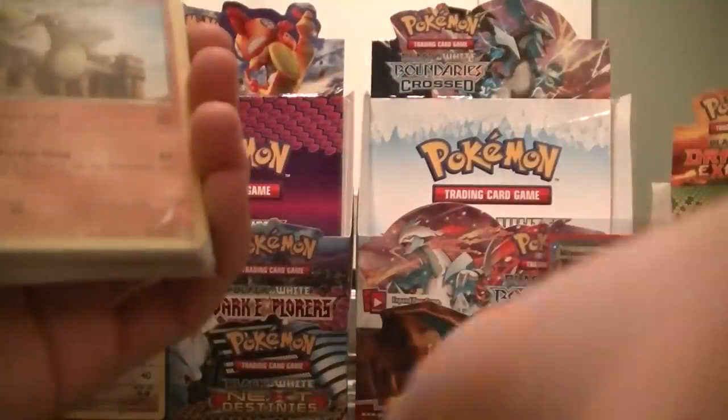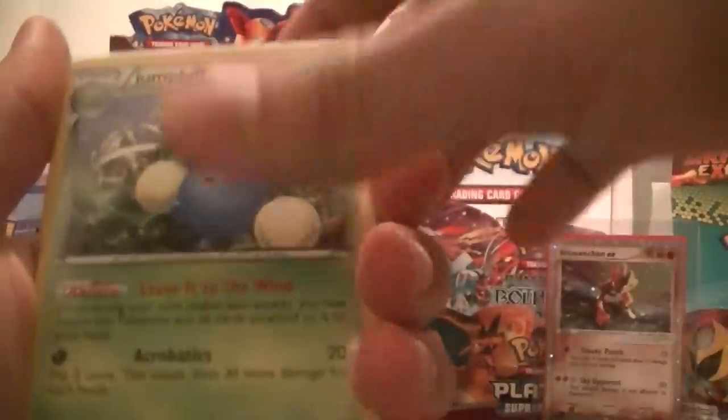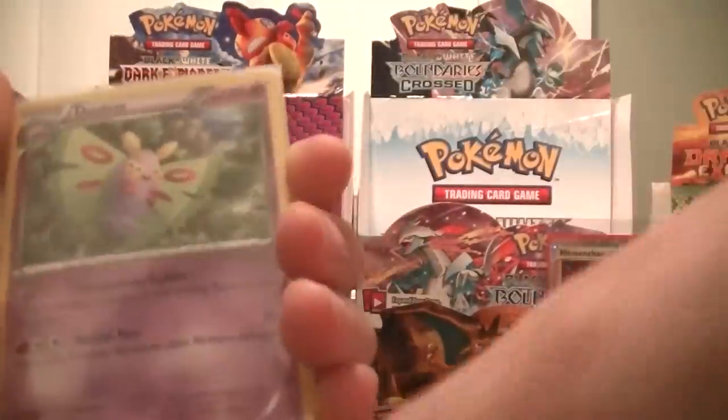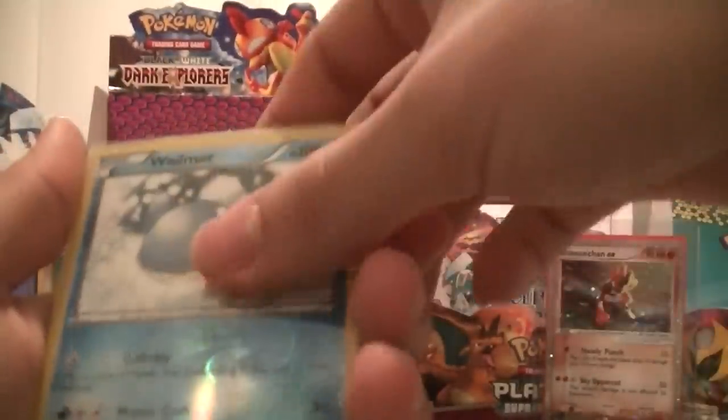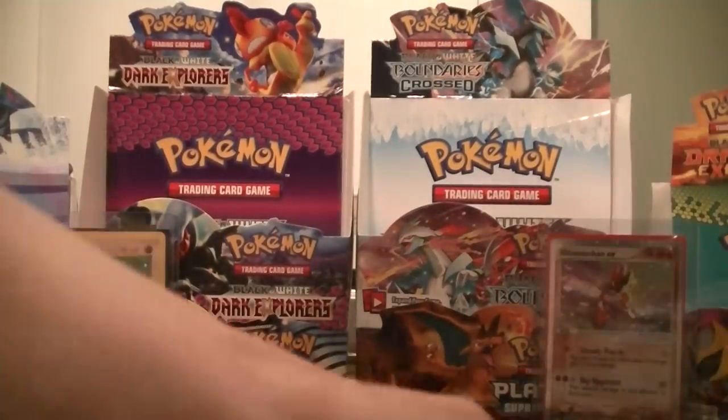Dragons Exalted: Marowak, Cradily, Manectric, Honchkrow, Walrein, Manectric, Magmortar, Probopass, Roserade, Jumpluff, Dustox, Camerupt Reverse, Wailmer Reverse, and two Tool Scrapper Reverses.